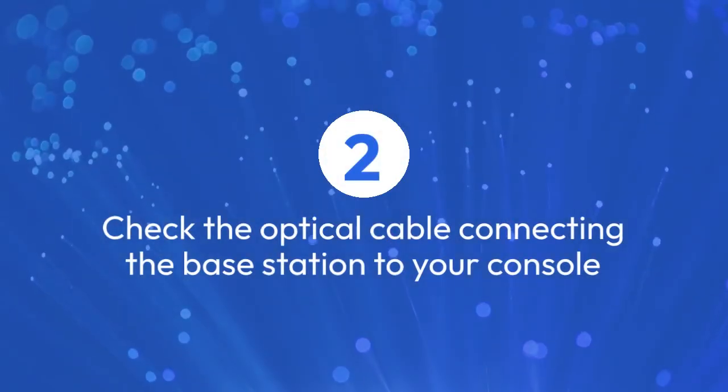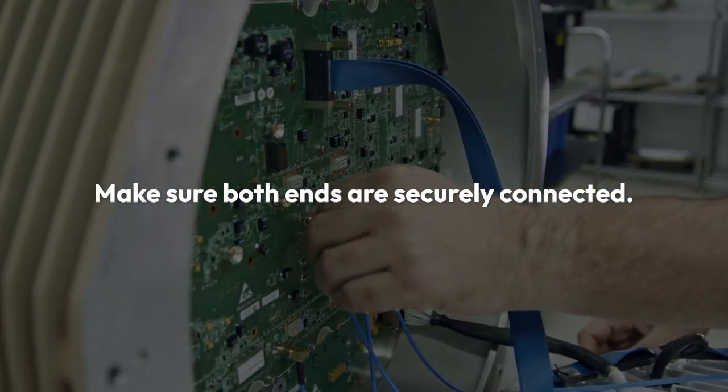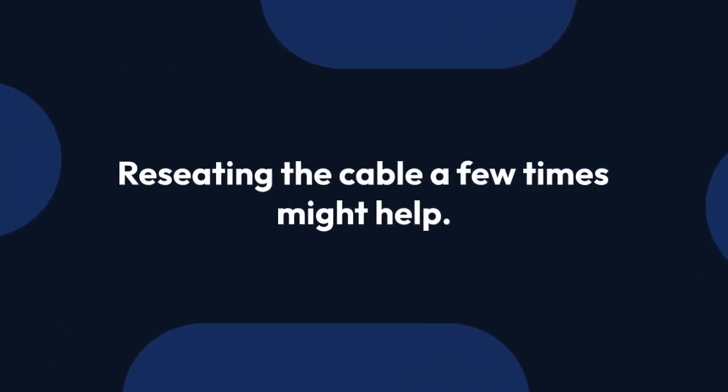Next, check the optical cable connecting the base station to your console. Make sure both ends are securely connected, firmly plugged into both the base and your console. Try re-seating the cable a few times — sometimes a slightly loose connection can cause this problem.